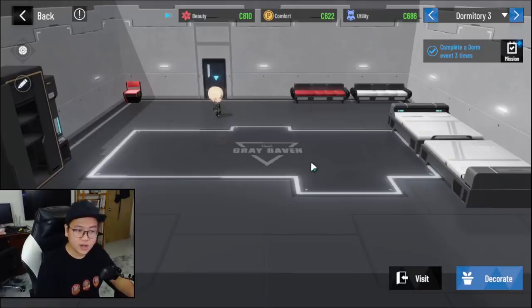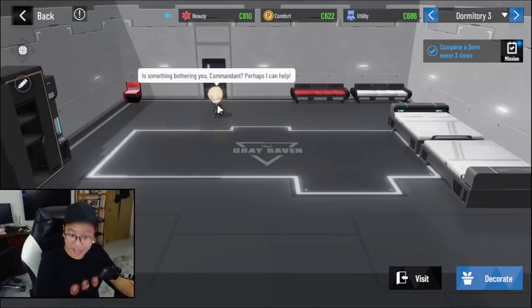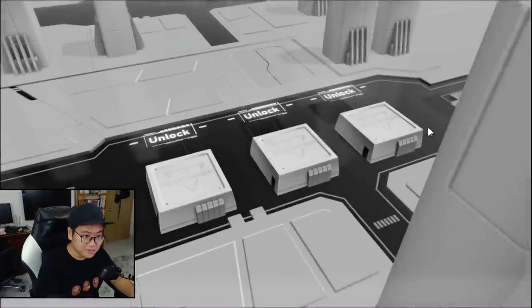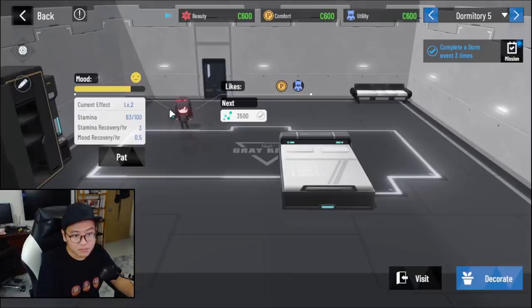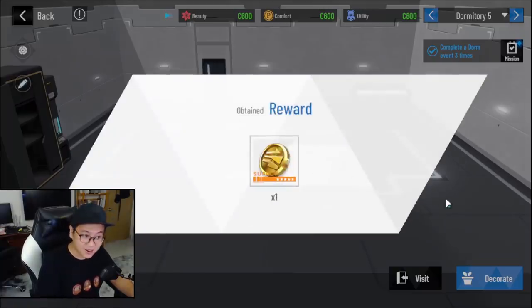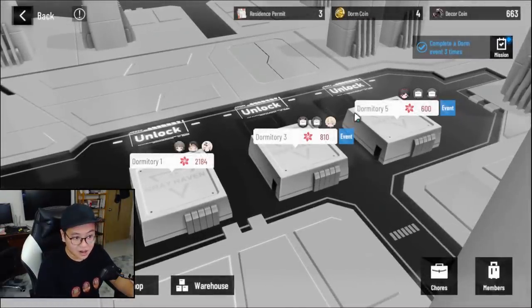You can create as many dorms as you can and put in as many characters as you can. Sometimes they don't really want to give you anything, which is a shame. She's not very happy — oh, is she gonna give me something? Yay, she gave me a coin, which is pretty good because I need that. And that's the basic of the dorm.